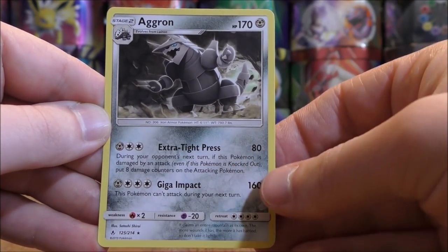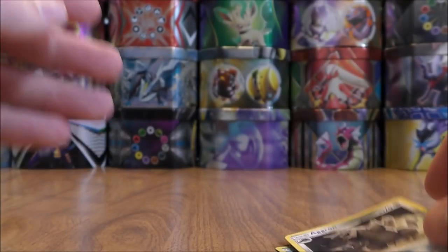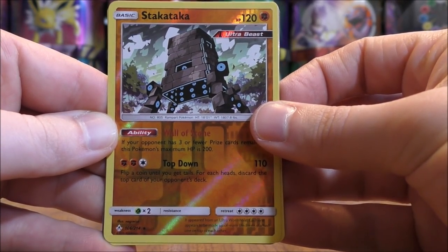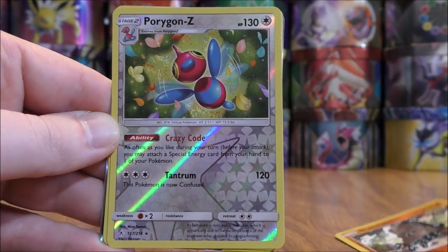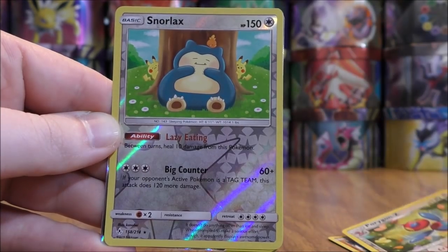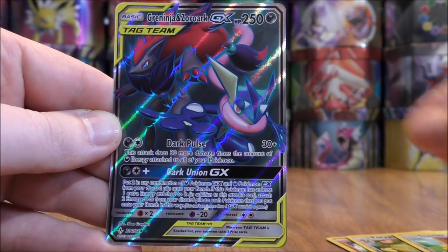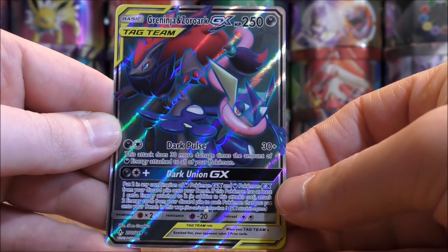And the final card would be an Aggron. So four good cards to summarize — quantity wise, not that great, but very happy with the GX full art pull. Out of the eight packs, I was able to pull three rare reverse holos: Stakataka, Porygon Z, and Snorlax. And then easily the best pull of the opening, the Greninja and Zoroark GX full art.